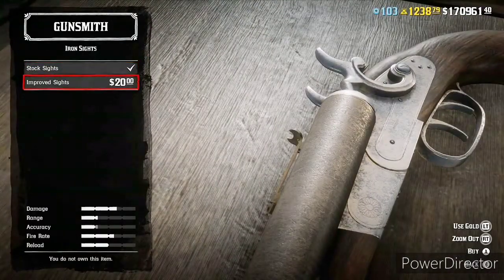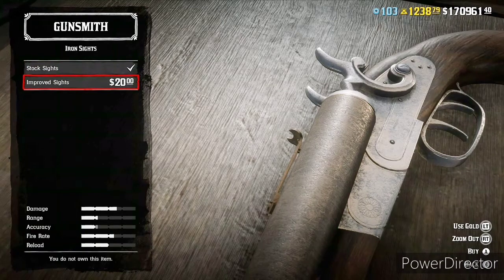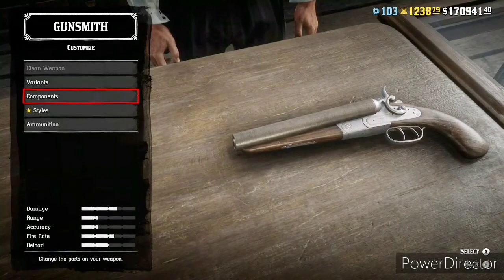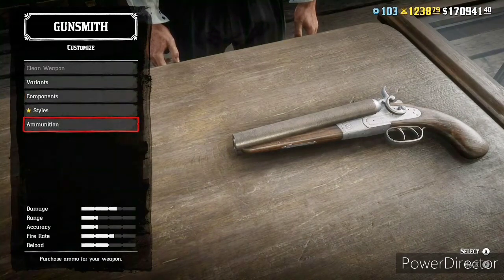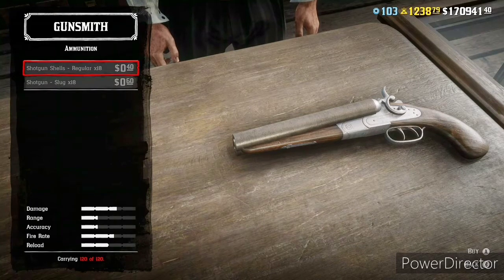Starting with number six: the Sawed-Off Shotgun. Here on the channel there are four of us — we took all of our picks and ranks and averaged them out, so this is four people's average ranking, not just my say. Everyone agreed with no debate: the Sawed-Off Shotgun is hands down the worst of all these shotguns.